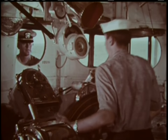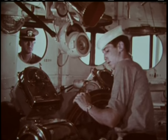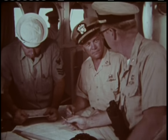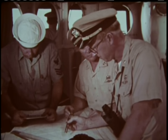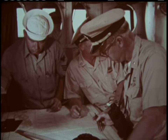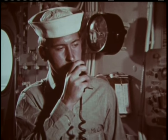Right full rudder, ahead flank. That's ahead flank, sir. Rudder's right full. Station the four-point mooring detail, rigging phase. Aye, sir. Now set the four-point mooring detail, phase one, rigging phase.